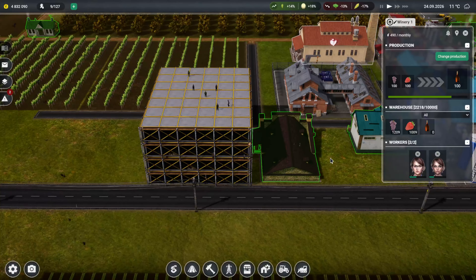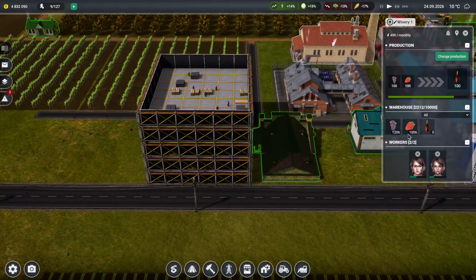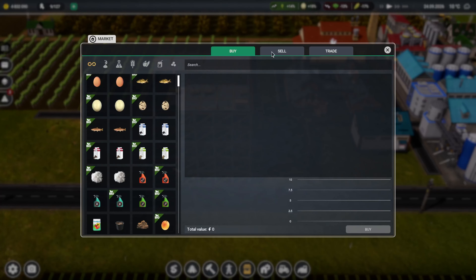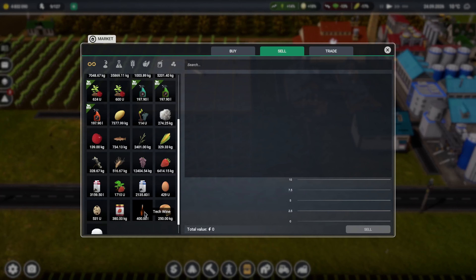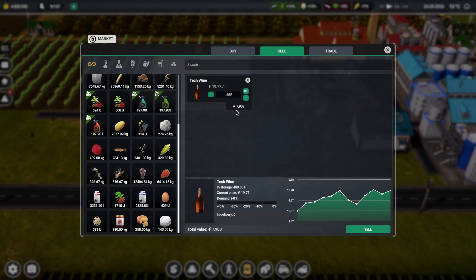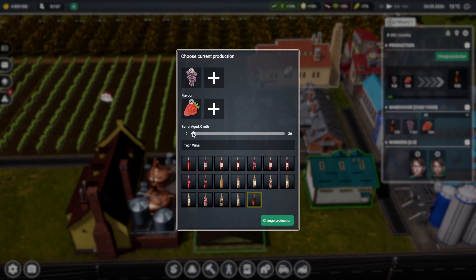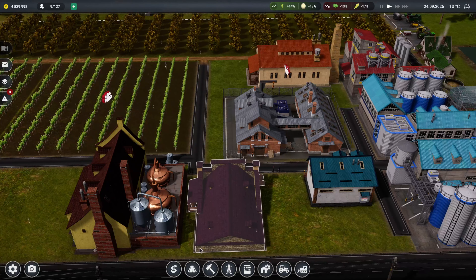As you can see we're producing quite a bit of wine and it actually sells for quite a bit of money. I've got 400 bottles there which sells for a decent amount. What I'm going to do is actually change this so it actually matures - let's do a 12 month maturation. Change that, so I assume now they're going to take it there and once it's matured it will go over to storage in barrels.